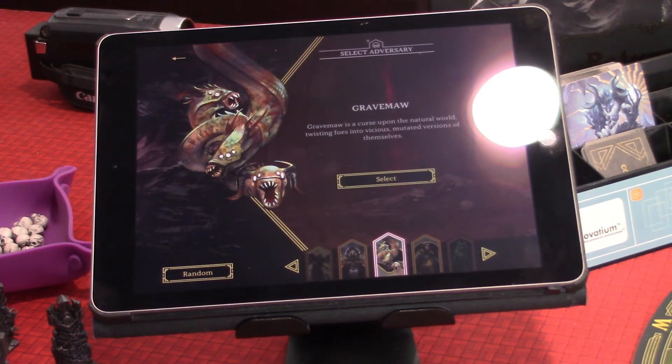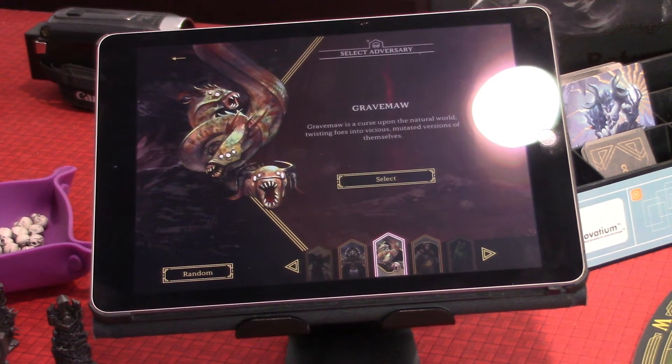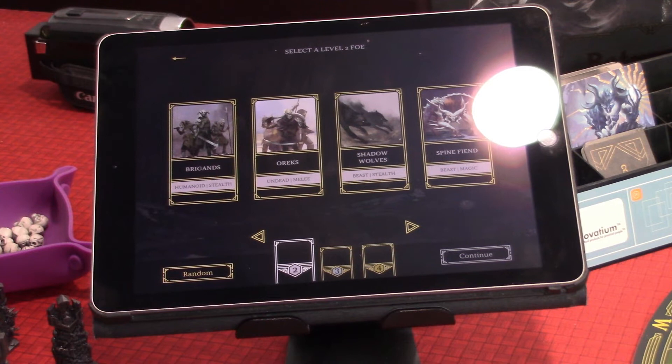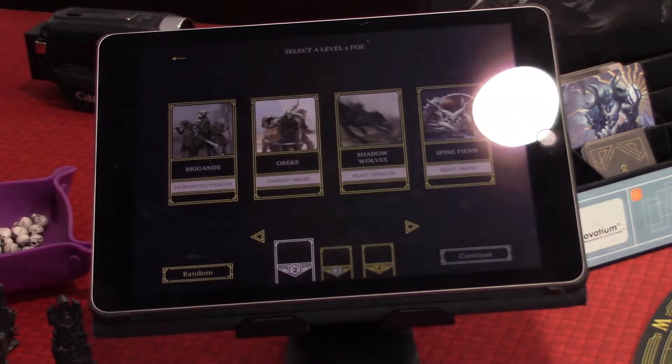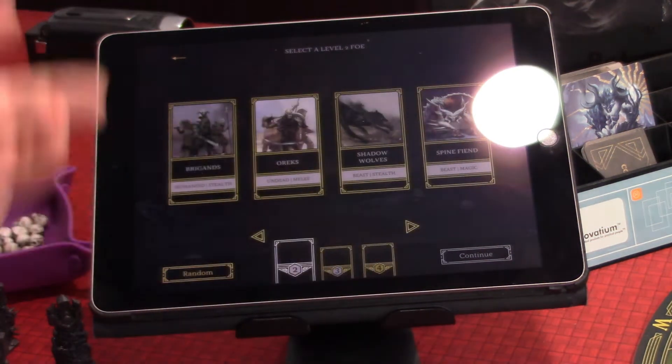We're going to go with Grave Maw. Grave Maw is a curse upon the natural world, twisting foes into vicious, mutated versions of themselves. This is going to be a lot of fun. Now we can pick a second-level adversary to fight with. Being that we're playing against this creature, maybe we pick something thematic — I could pick the Spine Fiends, or randomize it.